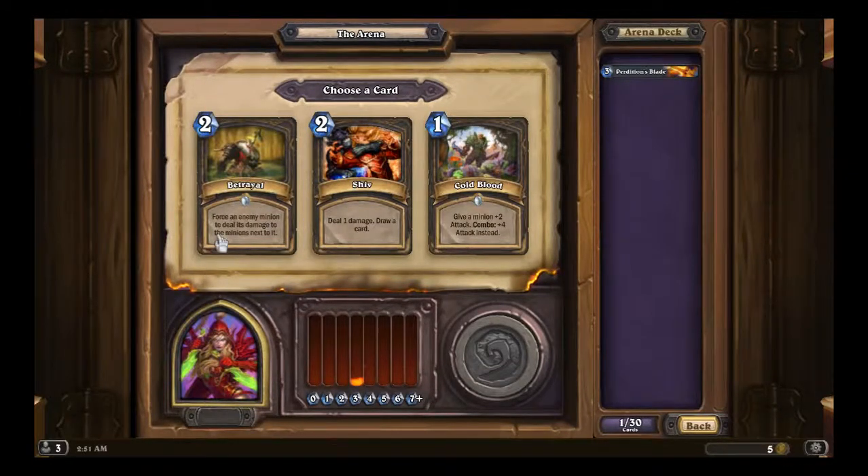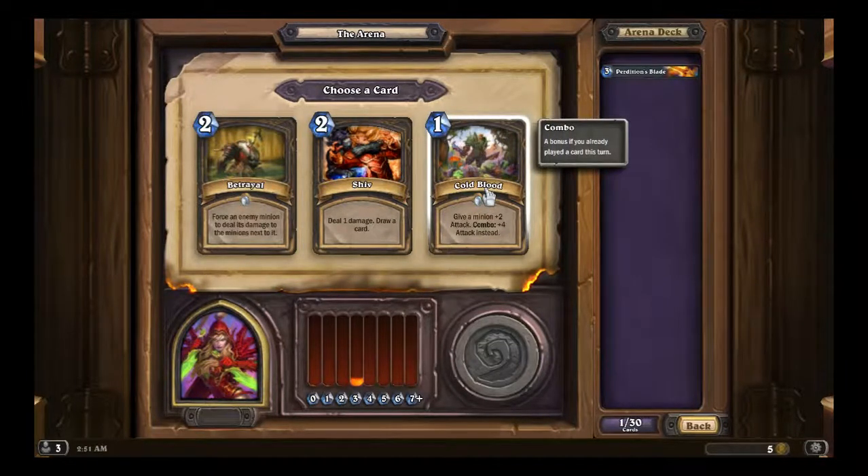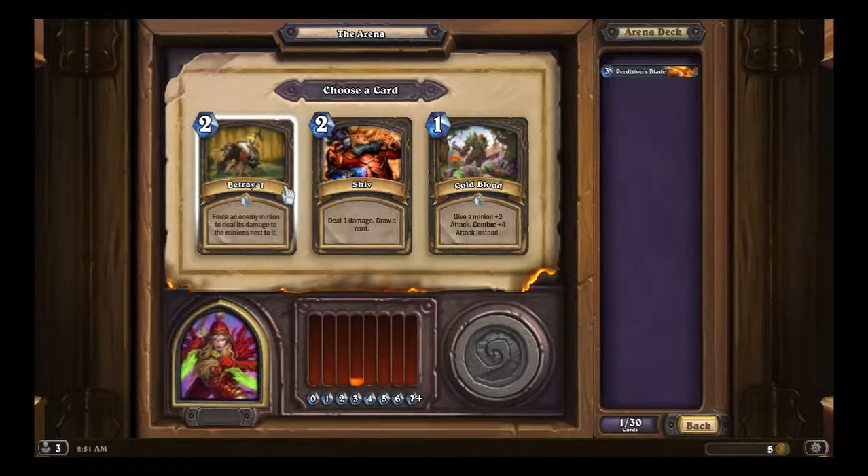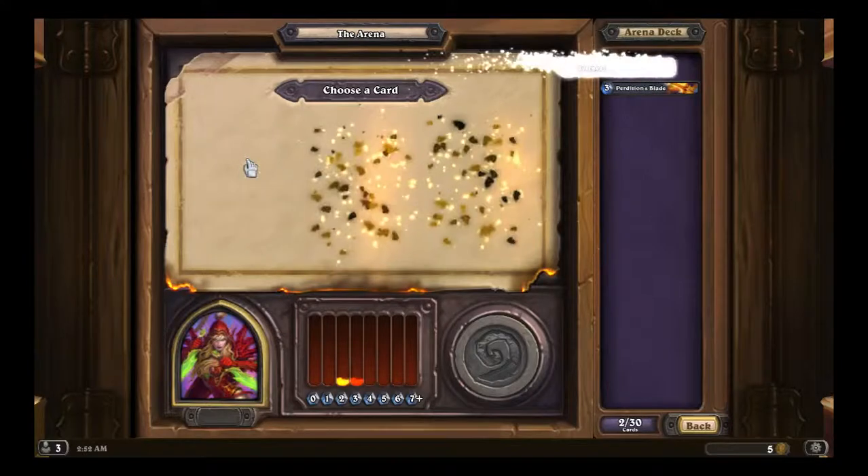Next we have Betrayal, Cold Blood, and Shiv — all very decent. Cold Blood gives a minion plus two attack, or plus four with Combo. Shiv deals one damage and draws a card. Betrayal forces an enemy minion to deal its damage to the minions next to it. I want to go Betrayal for that one.